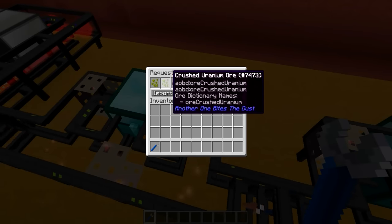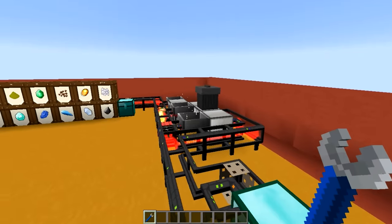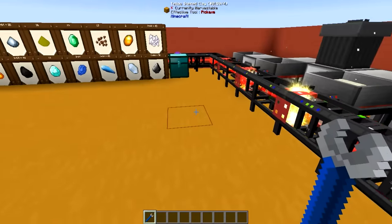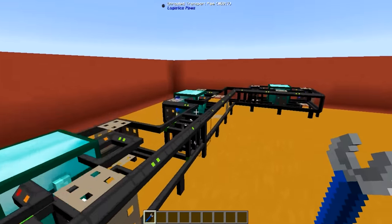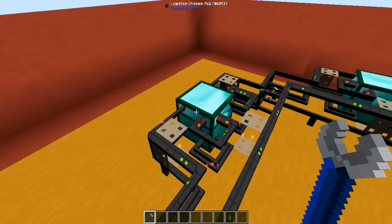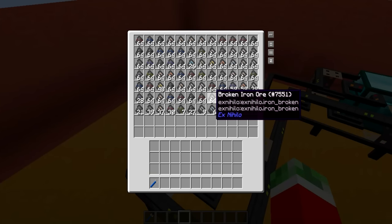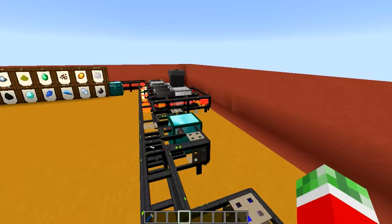A very easy way to get a hold of all of these beforehand, instead of just sorting them, is to make sure that all of these are being put into the same chest and then you can sort them further down the line — so that is pretty useful. Now you've got yourself three separate chests with three different types: broken, crushed, and powdered ores.